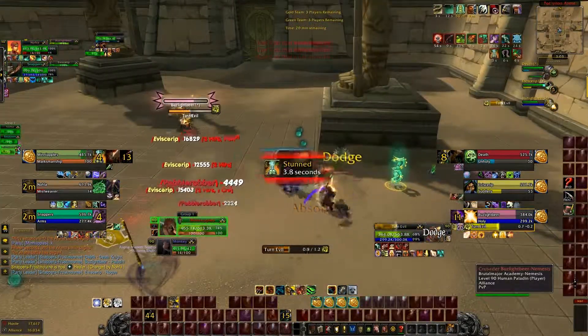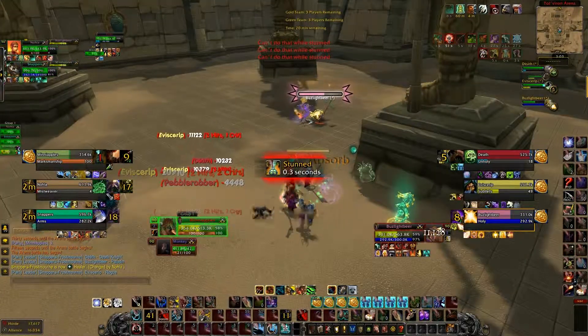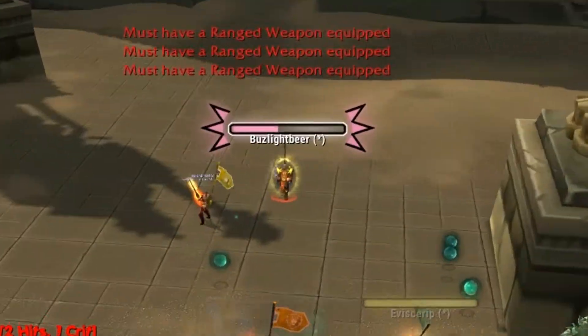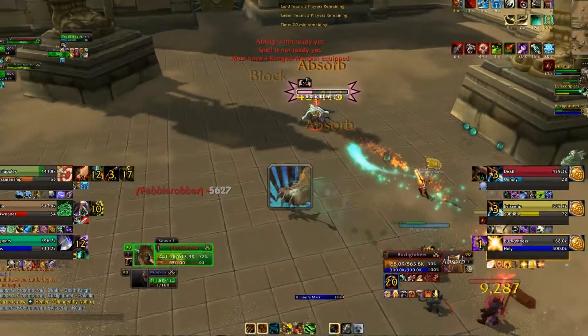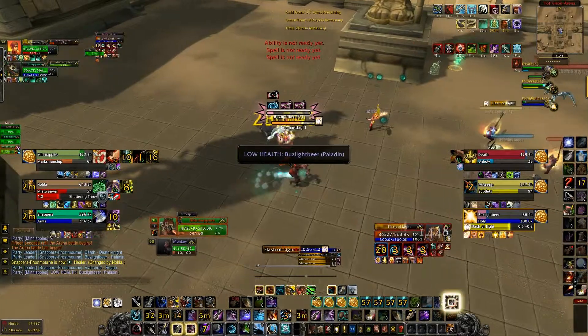I get kind of stun locked here from both the rogue and the DK. I choose not to trinket it because we're not really in that bad of shape and I haven't done anything yet. I see that the pally bubbled, so I try to wait until the bubble drops. I do pop my DPS macro a bit early and my DMF gets out there early, but I am ready for when it does drop.